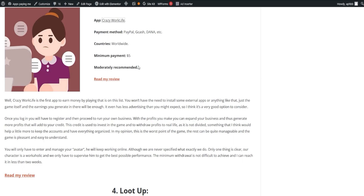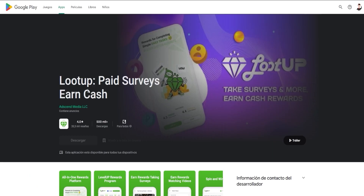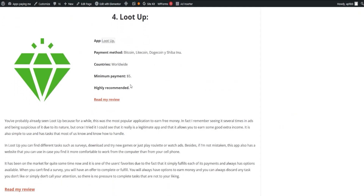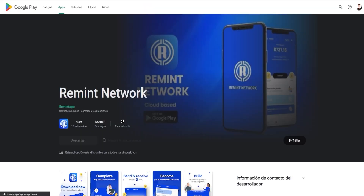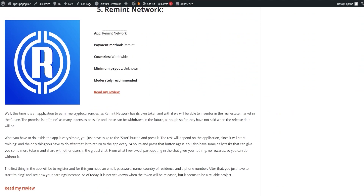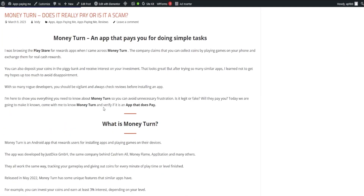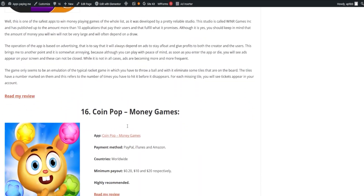Another popular application is LootUp, which has been a crowd favorite for quite some time. It's simple to use and offers tasks like surveys, downloading and trying new games, or simply watching ads. LootUp also has a website you can use if you prefer working on your computer rather than your phone. Finally, we have the Remit Network, an application where you can start earning from just $1 by answering surveys. You can dive into our webpage for a complete review of each of these applications and many more. Click on Read Full Review and it will lead you to the corresponding page. Our list is regularly updated and any apps that stop paying will be removed, ensuring you always have reliable sources of income.